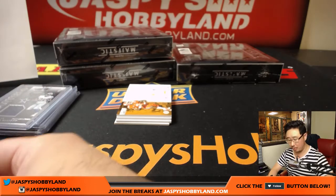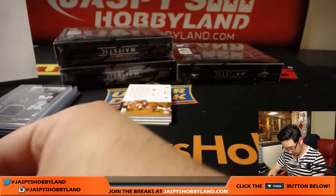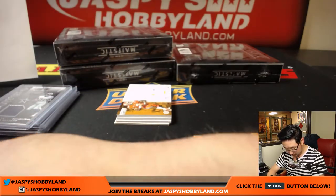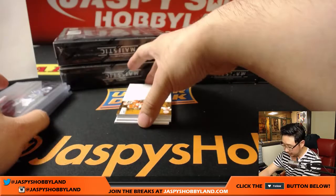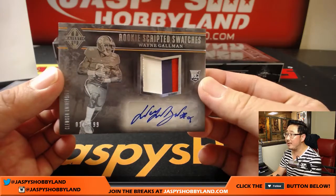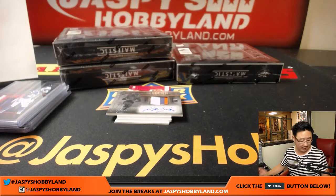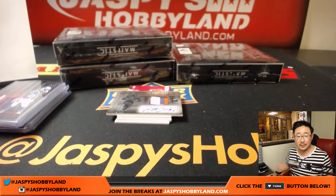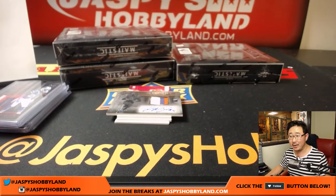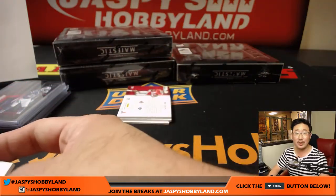Nice patch, 7 out of 10, Stephon Gilmore — great color in that window, for the Bills, Bennett. Wayne Gallman, 11 out of 199 — they don't have the team logos here yet, but Wayne Gallman is the Giants.